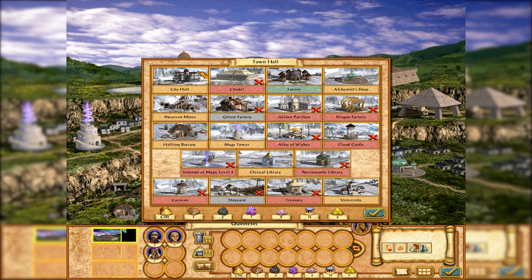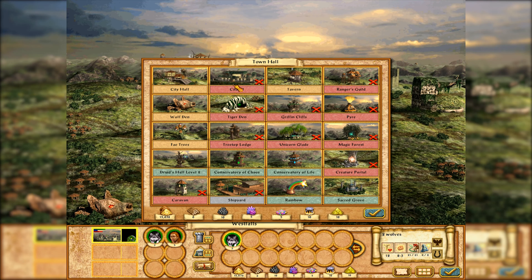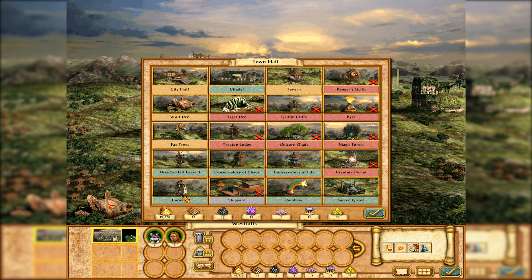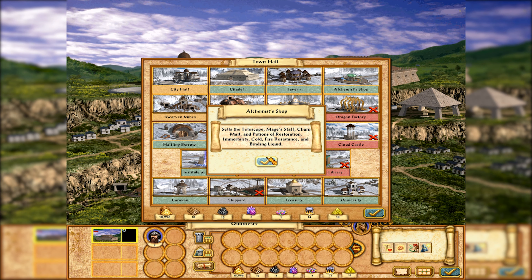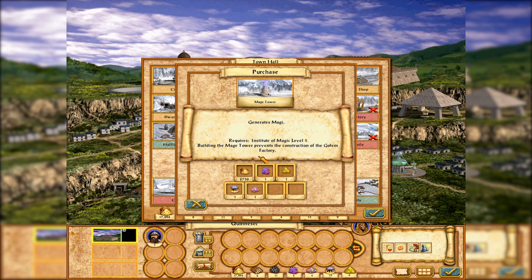The town screens obviously got a 3D overhaul as well, in tune with the new art direction, and they are not very pretty to look at. They were made in that period of time when many developers set aside particular art styles in favor of 3D graphics striving for realism, but the computing power just wasn't there yet. The town screens look super busy and bunched together, even though this game introduced choices in your town buildings — you would have to choose between two building options at most ranks and live with those choices. But there were also a bunch of extra buildings introduced that occupied space, making the town screens look very cluttered.